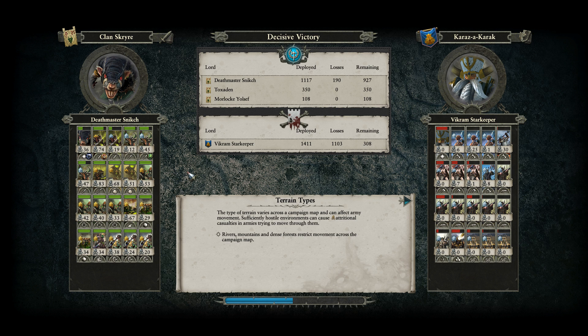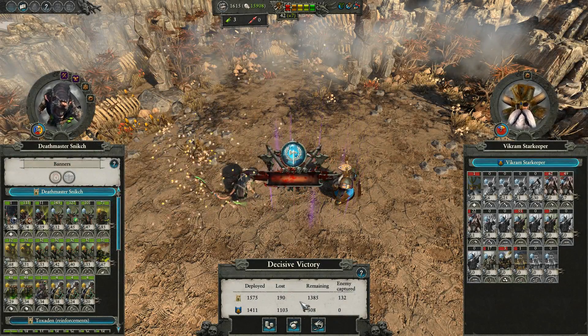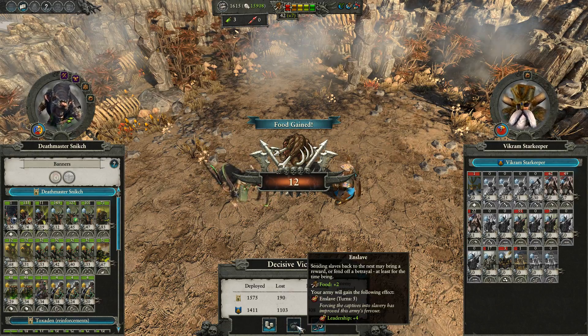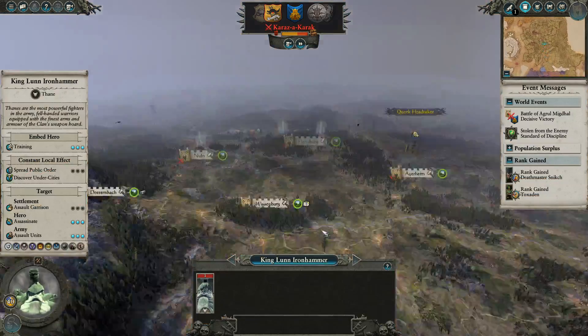My suspicion is that the auto-resolver would have done a lot more damage to our army than this, but the auto-resolver's damage would have been spread out more evenly and might have healed off faster. This unit and probably Snitch himself are going to retain some wounds for probably three or four turns at our current replenishment rates. Eat Captives does very close to nothing here, so as much as I want to replenish quicker, that's probably not actually worth picking.